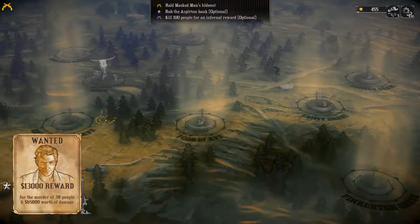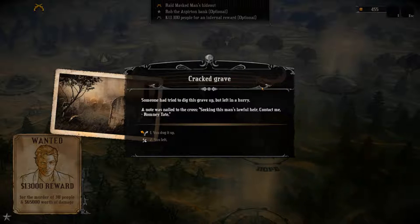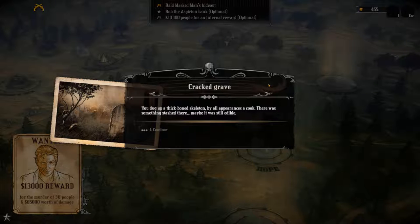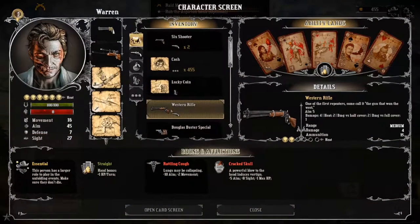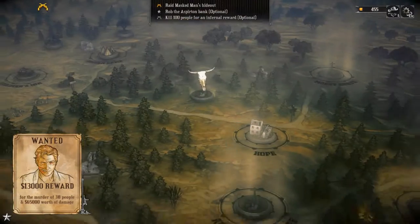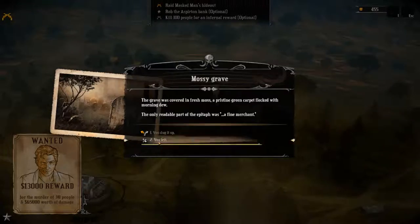We've got some graves to visit. Let's start with the closest one - the cracked grave. Someone tried to dig it up but left in a hurry. A note was nailed to the cross seeking this man's lawful heir, signed Romy Tate. Let's dig it up. I dig up a thick-boned skeleton - by all appearances a cook. Warren is now affected by cracked skull. A powerful blow to the head induces vertigo. Lungs may be collapsing. Let's go to the mossy grave - covered in fresh moss, a pristine green carpet. The only readable part of the epitaph was 'a fine merchant.' I don't think anyone's going to be a crook - maybe it's the merchant. I'm going to leave that one.